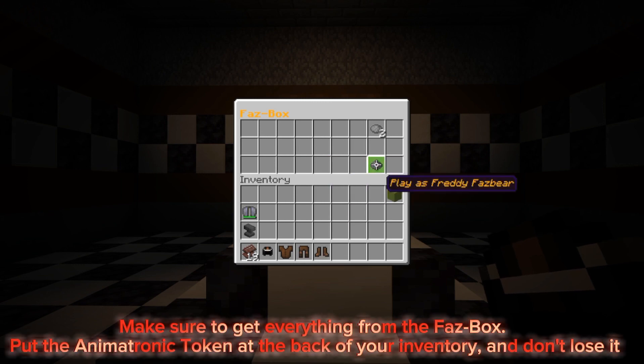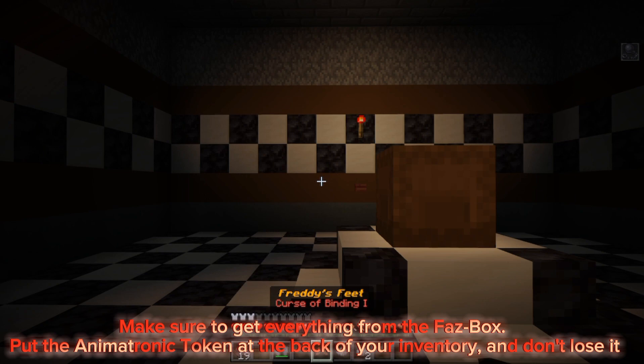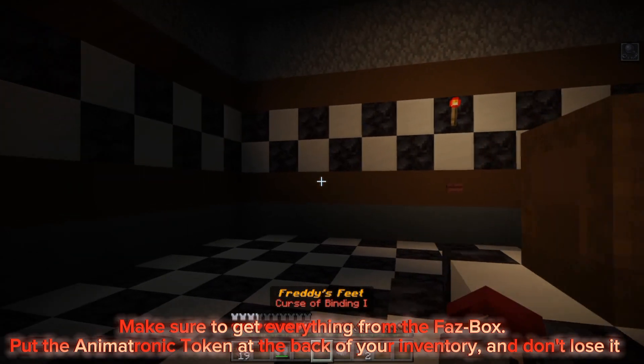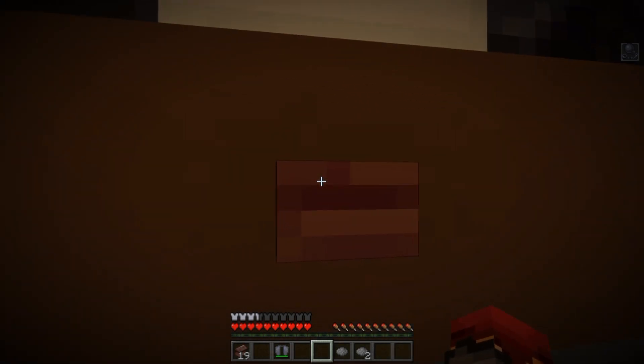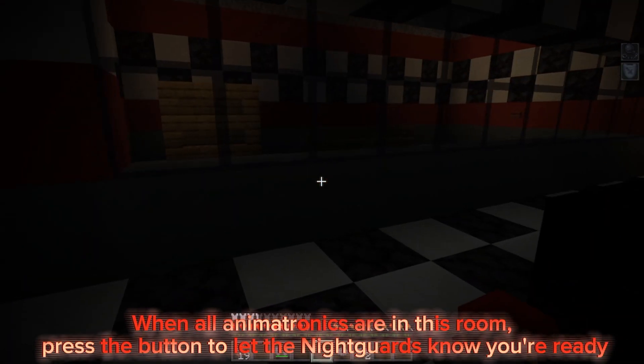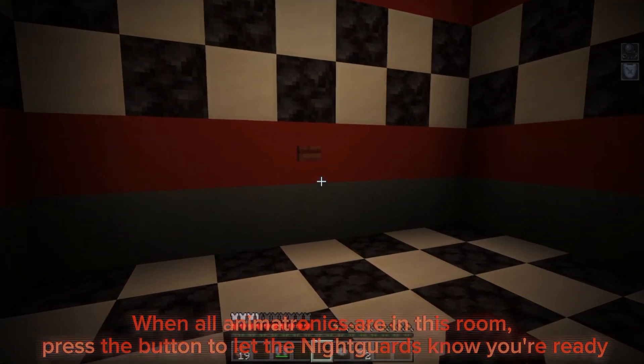Make sure to get everything from the fast box. Put the animatronic token at the back of your inventory and don't lose it. When all animatronics are in this room, press the button to let the night guards know you're ready.